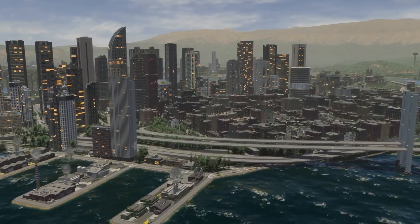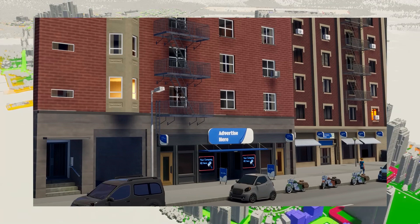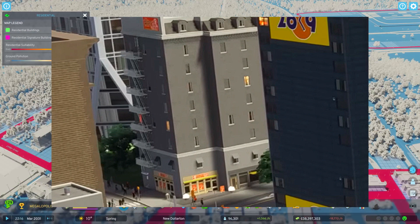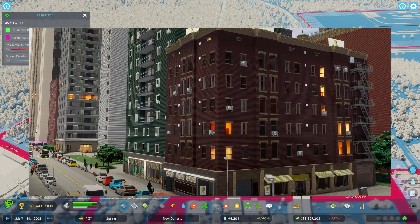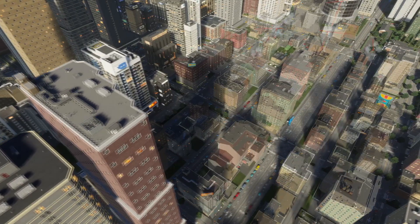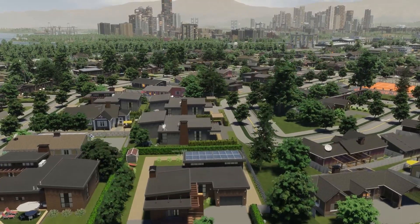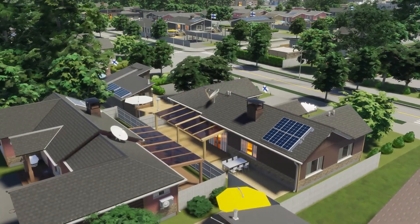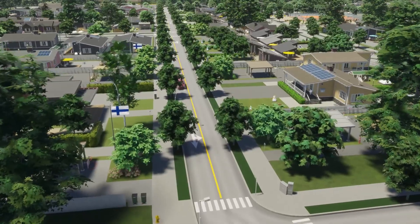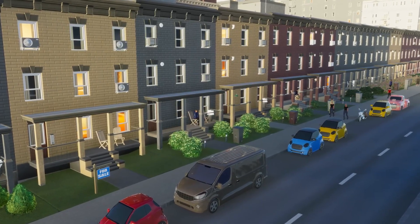Mixed zoning is finally confirmed, and that is going to add so much detail to builds — that cannot be understated. I hope later on we're able to mix even further, like commercial or office space on the bottom, or even factories with apartments above them that aren't heavily polluting. I'm just glad it's even in the game and that there are possibilities to make it even better.